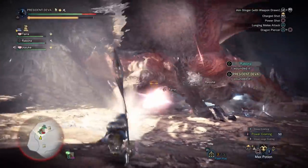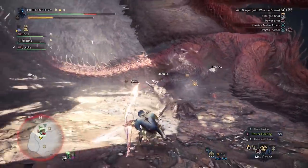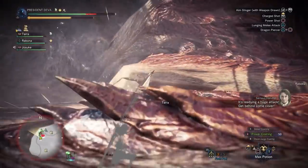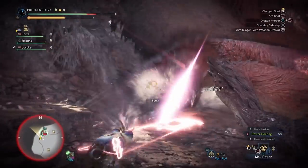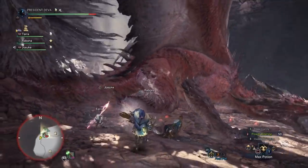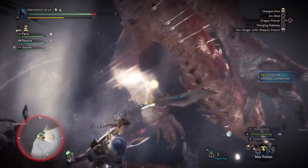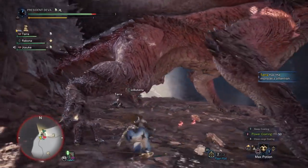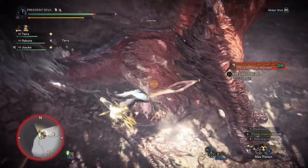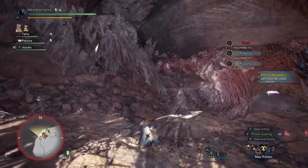Our goal was to cancel out the first supernova. If Safi'jiiva tries to fly and you flash it, it will make him fall down like any other monster. You can do that up to 2 times — the second time the monster doesn't fall down but slowly starts descending. This is really hard to do because you usually get wind pressure, so everyone carried flash pods just to be safe. On area 2, if you cancel the nova 2 times, Safi will skip the third one entirely.